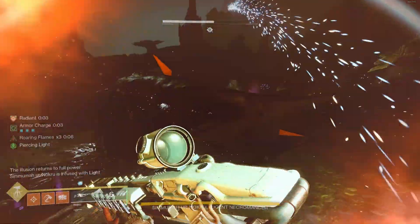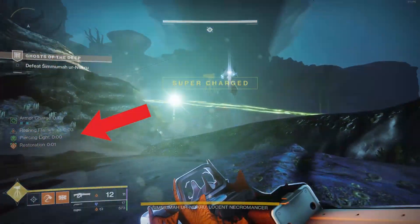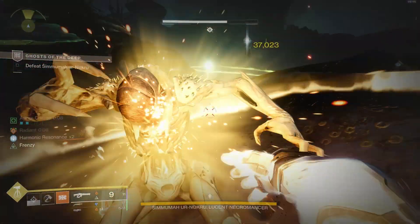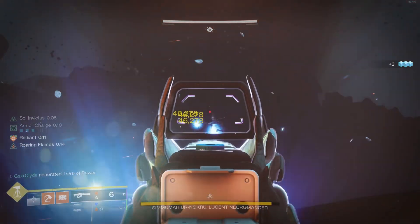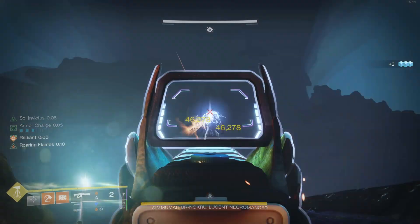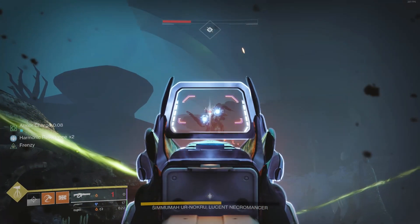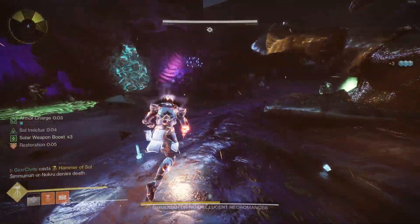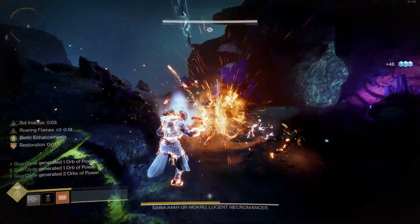After breaking the boss's shield, I switch to the Conditional Finality shotgun because it gives me Harmonic Resonance times two, buffing my Briar's Contempt damage. Once you break the boss's shield, thrall will spawn — bonk those ads with your hammer to stand in the sunspot and proc radiant. Keep your healing grenade ready if things get nasty. I always save hammers as a last resort for emergency DPS or to save my life if the boss is flinching me.